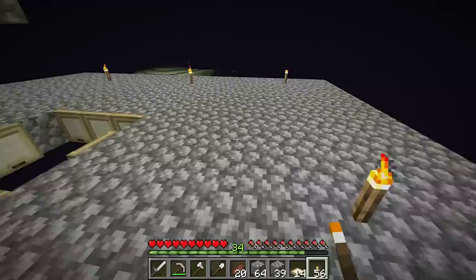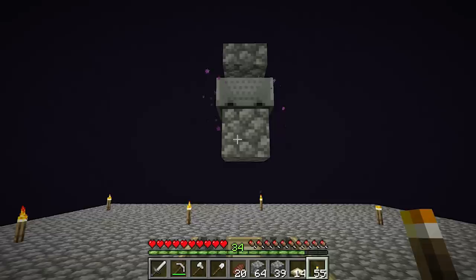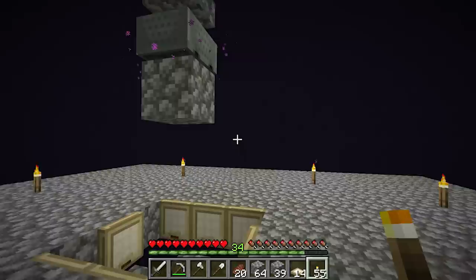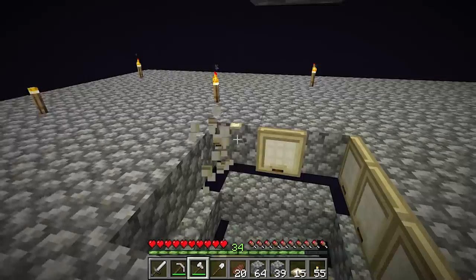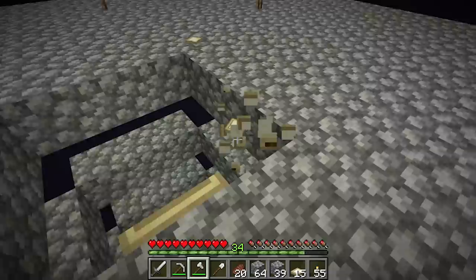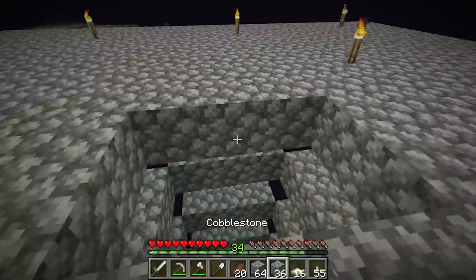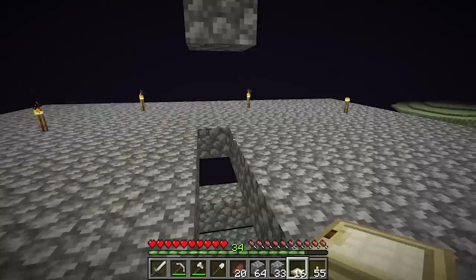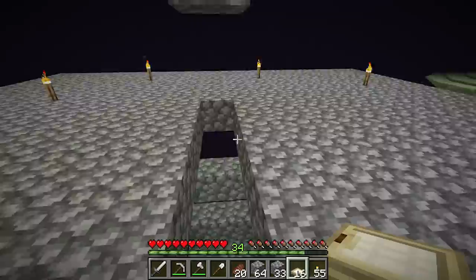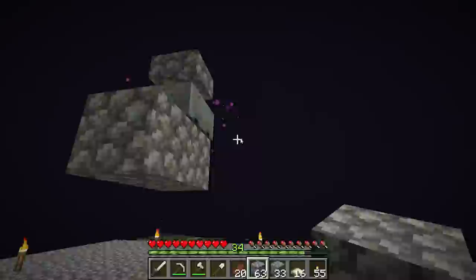Up here there shouldn't be any endermen because the 24-block rule is applied. This is Steve, if you guys haven't met Steve already - he's pretty cool, I like him a lot. We're actually going to change this to a one-block-wide fall down. So what we're gonna do is get rid of this - oh my god, these tools are so bad, I can't wait to enchant today. So we're gonna get rid of all that, then put blocks here and here, and expand this just a little bit. The game plan was to do a two-wide, and I still could do that, but the way Steve is positioned doesn't really work.